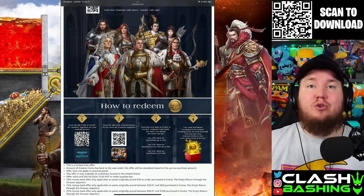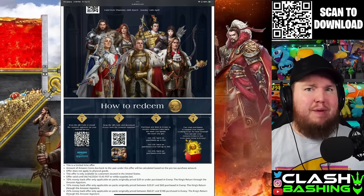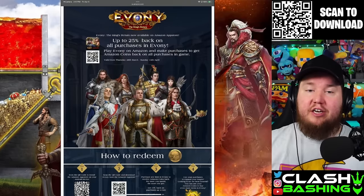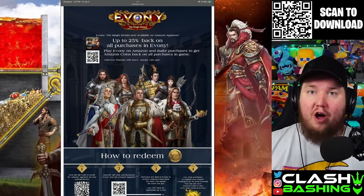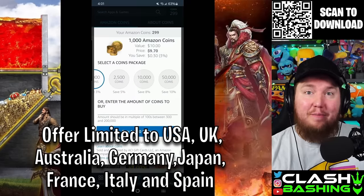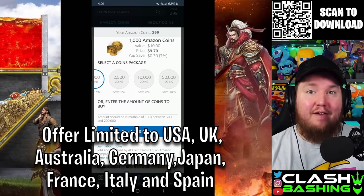The Amazon App Store is a third-party store where you can use Amazon coins. We've featured this before with Clash of Clans where you can get massive discounts using Amazon coins. Note that the 25% back offer is limited to the United States and United Kingdom, but there are other offers where you can earn up to a 10% discount depending on how many Amazon coins you buy. For instance, the big pack of 50,000 coins normally costs $500, but you'd get it for $450.